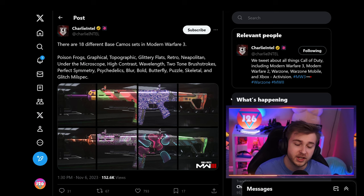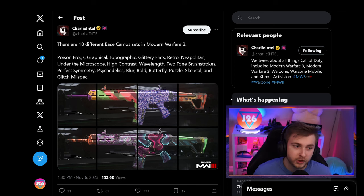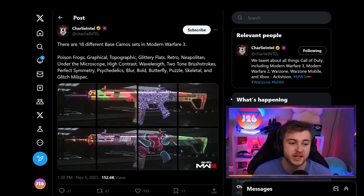Charlie Intel also points out the different camo categories in MW3 — we're going to have poison frogs, graphical topo, glittery flats, retro, Neapolitan, under the microscope, high contrast, wavelength, two-tone brushstrokes, perfect symmetry, psychedelics, blur, bold, butterfly puzzle, skeletal, and glitch milspec. Honestly, from the sound of all those, they all sound pretty good for camo categories.